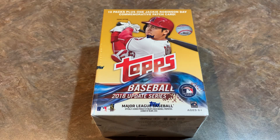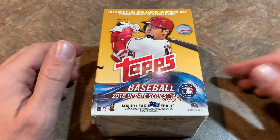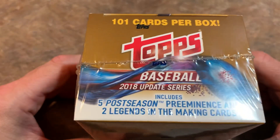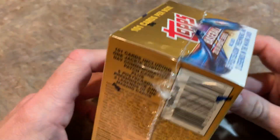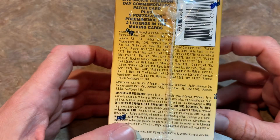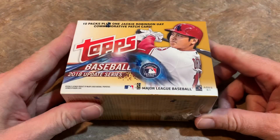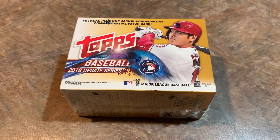Hey everybody, welcome back to another video. Today we are going to open up a 2018 Topps Update Blaster Box. Inside there's 10 packs with 10 cards per pack, plus that annoying commemorative patch card. This is one of the best products you can pick up from the last couple years in terms of possibly getting a big pull out of here.